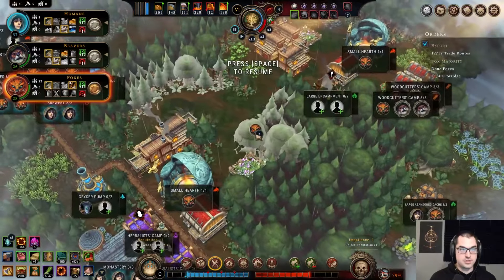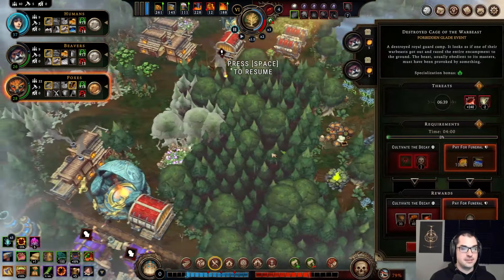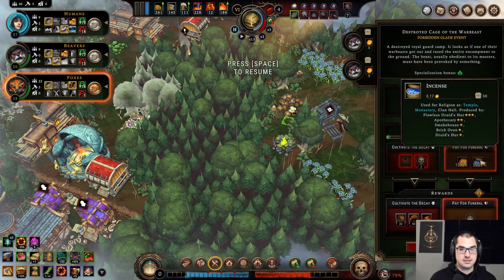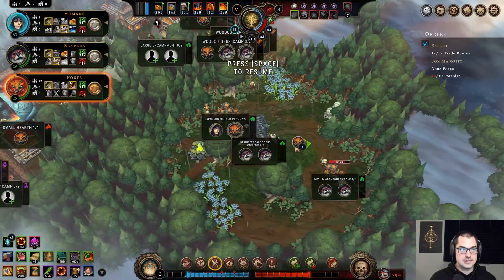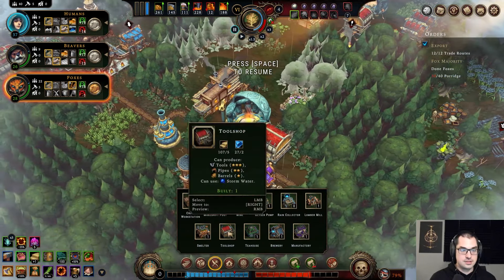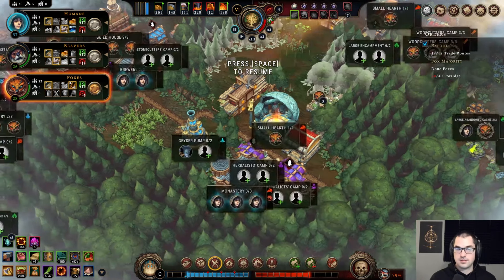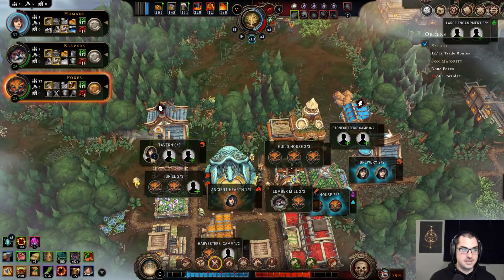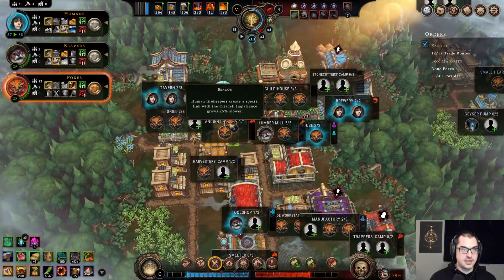We have no incense — I screwed that up. I have no way to make that. Religion is bad, confirmed. Whatever — I'll just make everybody even happier, they'll figure it out.